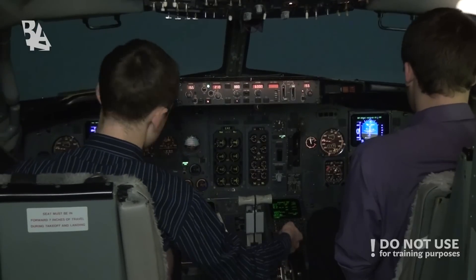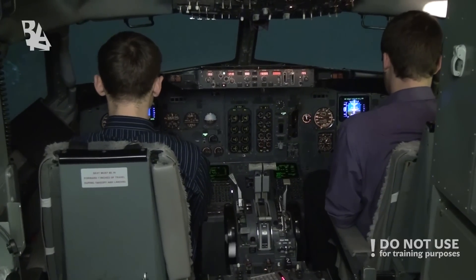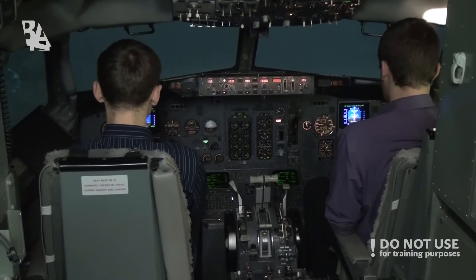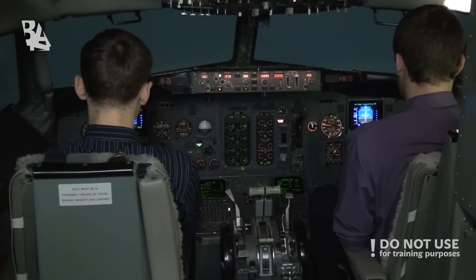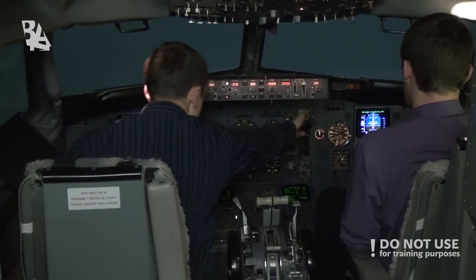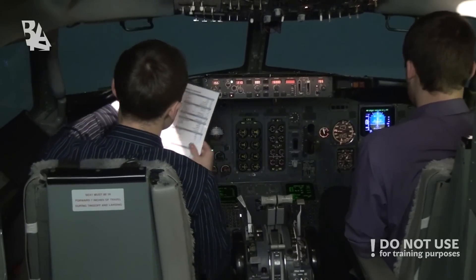Flaps 1, please. Speed check. Flaps 1. Flaps 1, and flaps up. Speed check. Flaps 1. Flaps up — flaps up, no lights. After-takeoff checklist: engine bleeds on. Landing gear up and off. Flaps up, no lights. Altimeters 1013, 1013. After-takeoff checklist complete.